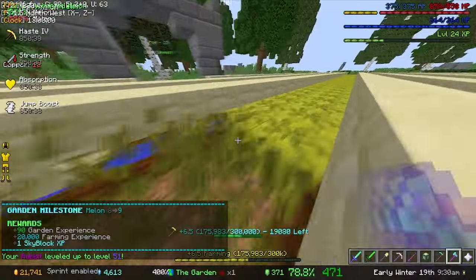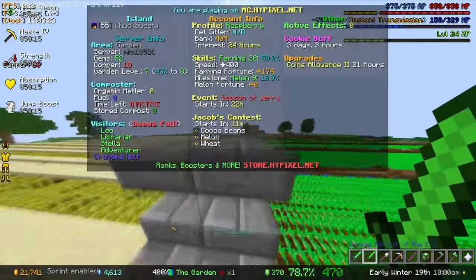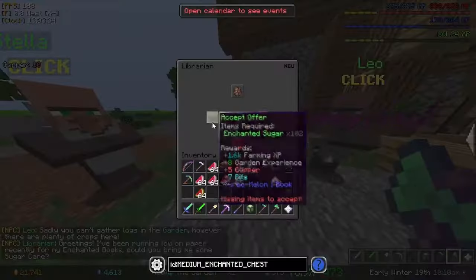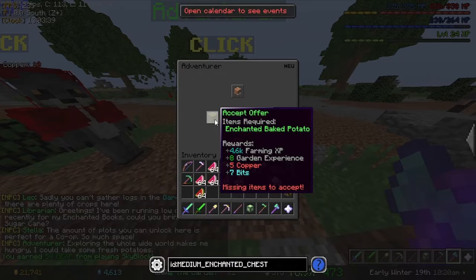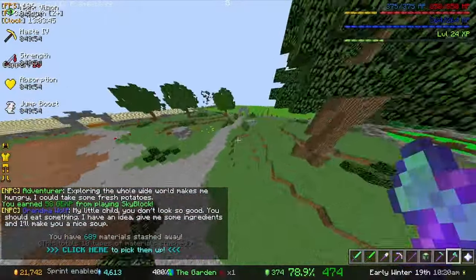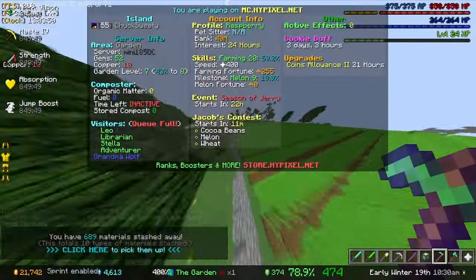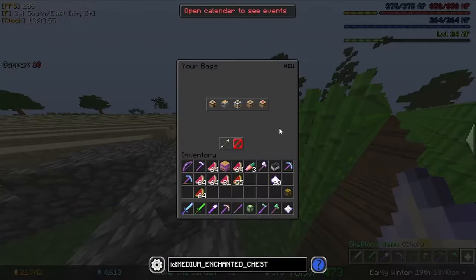I already got to Melon 9 - and let's just say that's kind of a lot of melons. Let's see if any of the visitors want melons. This guy wants sugar, this guy wants sugar, this guy also wants sugar. This guy wants enchanted baked potato. And you want carrots. So we probably could just farm a crap ton of sugar and then give it to every single visitor.